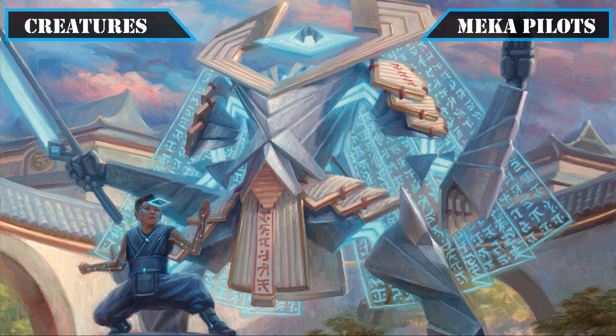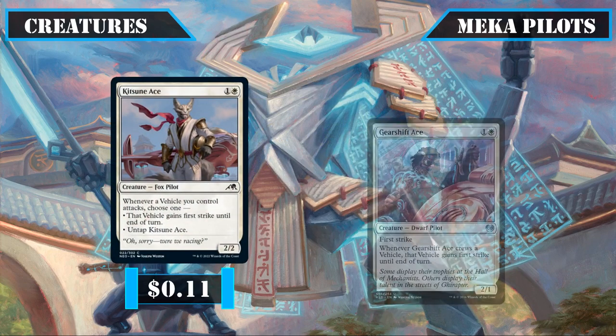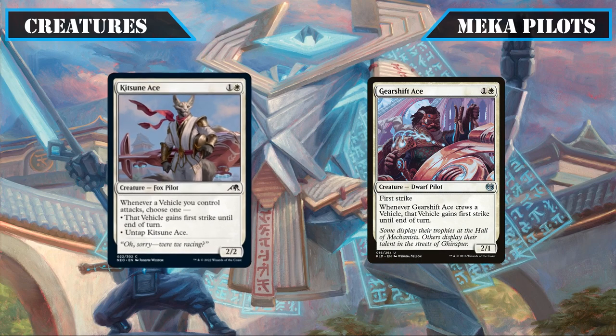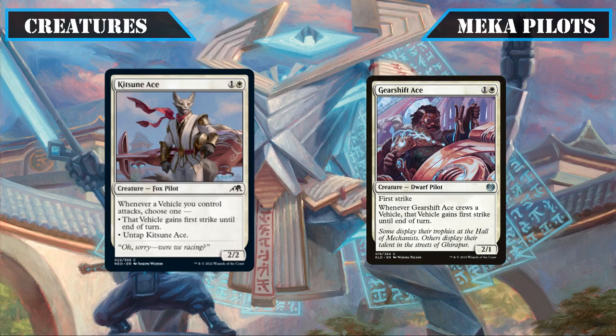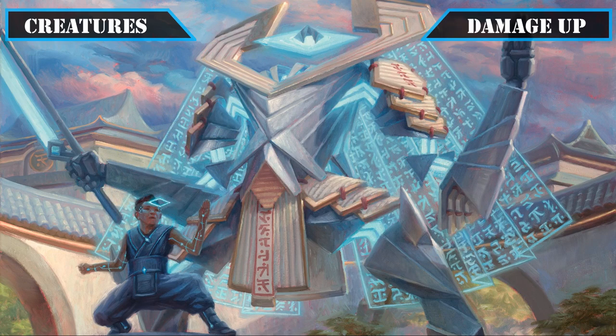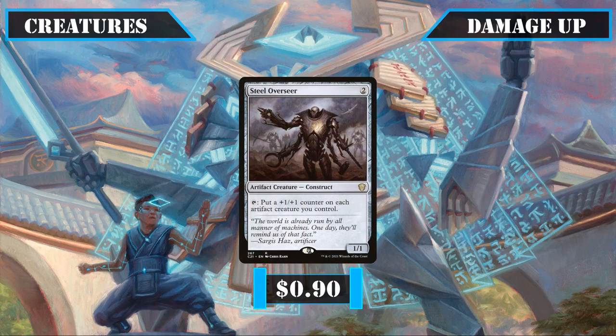With vehicles covered, our sights turn to more pilots, starting with Hotshot Mechanic, whose four power while crewing allows him to crew most vehicles even without our commander's assistance, and being an artifact also enables our artifact payoffs. Katsune Ace and Gearshift Ace both make our vehicles more deadly by granting first strike, the former granting it to all our vehicles as they swing in, and the latter granting it to whatever vehicle it crews. Chief of the Foundry's static +1/+1 boost to all our artifacts powers up our vehicles, and Steel Overseer provides a steady stream of +1/+1 counters turn after turn.